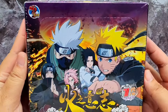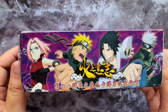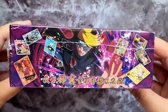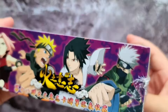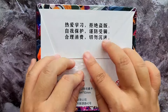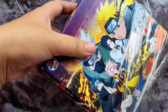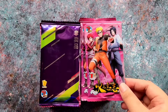Hi everyone, welcome back! Today we have the Little Dino Naruto card box. Here's the look of the side — it's a really cool art design on the box. Here's another side of it, and here are some of the cards you could pull inside this box, and here are some of the SPs you could pull. I wish I could pull the SPs. This is my first Naruto Little Dino card box and I'm very excited to open it.